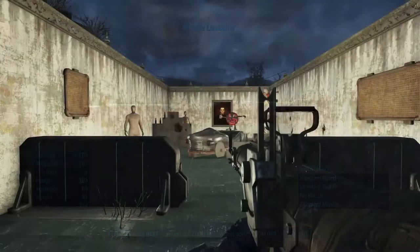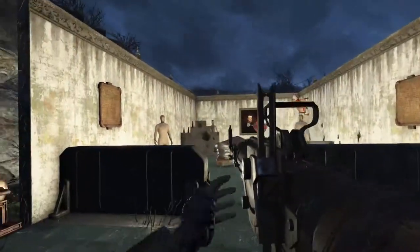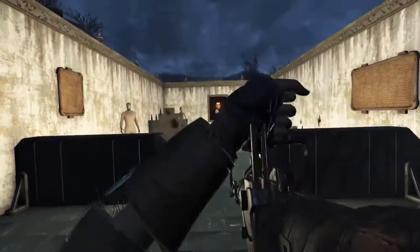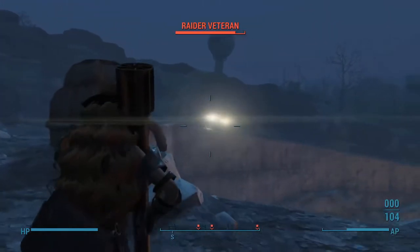Next up, we have the Missile Launcher. The Missile Launcher is quite good, I'd say about mid to early game. Your fire rate is not amazing — it is by default a single shot and reload, but you can upgrade it to a quad barrel, allowing you to fire four shots before you need to reload. Your damage output is quite good, considering it's a missile.